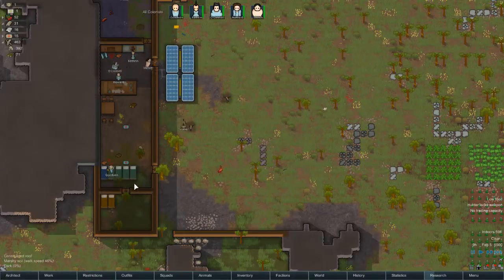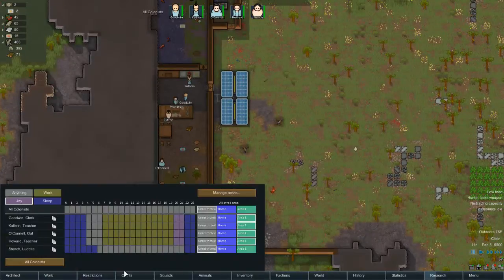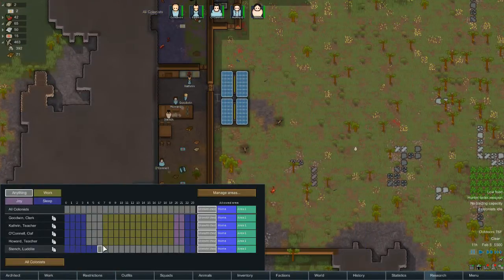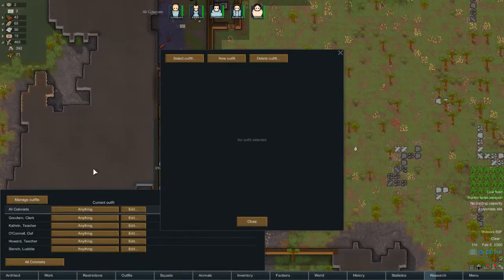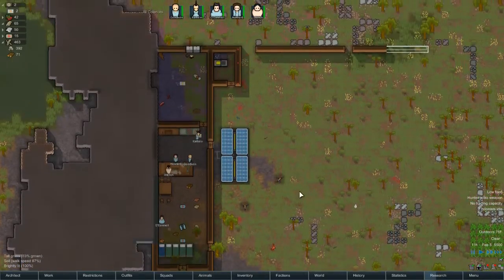We have five beds. Two colonists are idle - let's get them out of the restricted area and get them to work. Also outfits - let's do anything, bring it to 40% hit points so they don't wear things that are too tattered.